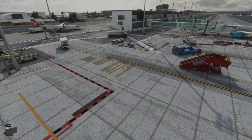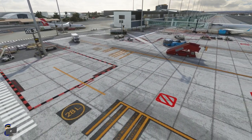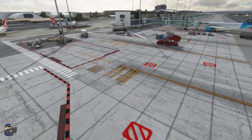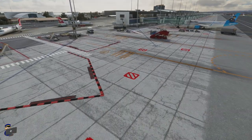The ground markings look very good indeed — we've got nice crisp yellow taxiway lines and we've got red markings which by and large don't pop out too much, they're nicely faded. There are one or two exceptions where you will get bright red sections here and there which spoil it a tiny little bit, but overall very impressive ground markings.